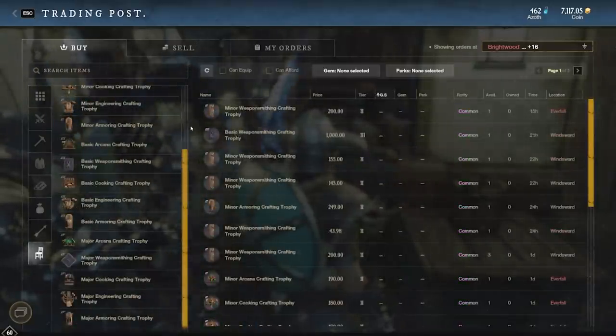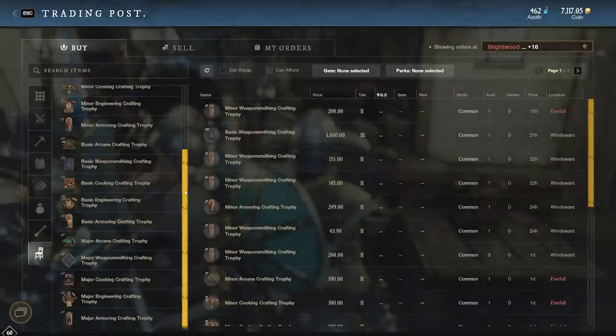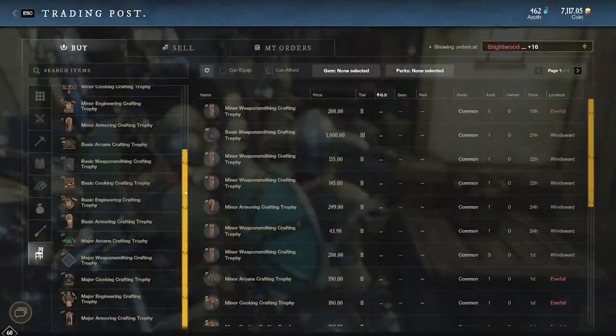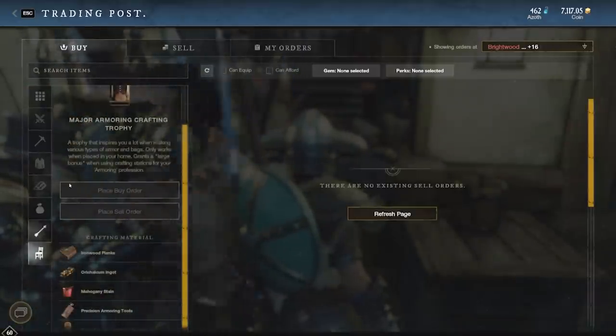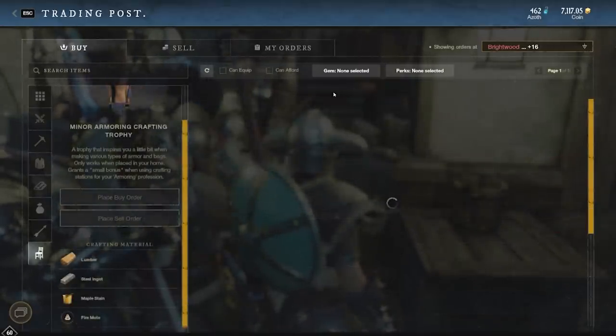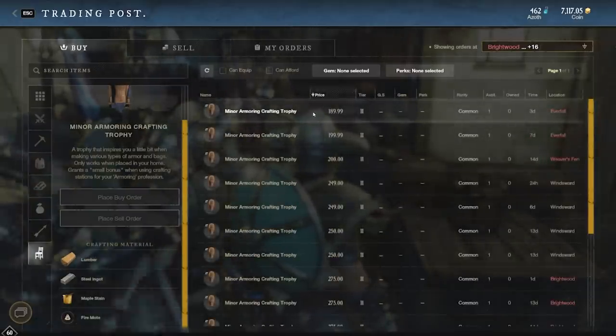The next thing to look at is trophies. This is necessary if you want to make the best gear, and even if not, it's very little investment compared to everything else for a little boost to gear score. You can have three houses, so you can have one of these trophies in each house for a combination of up to 15 additional crafting gear score. That's for the highest level armoring trophy. If you can't afford that, you can get the cheaper minor armoring crafting trophy — these are very cheap and will give you a good start to making pretty high level gear.